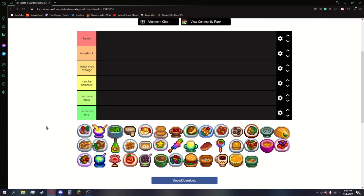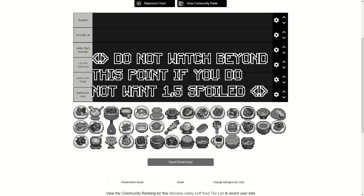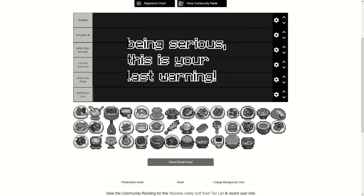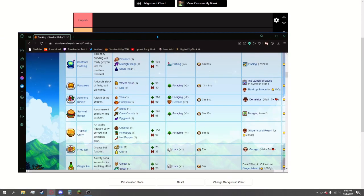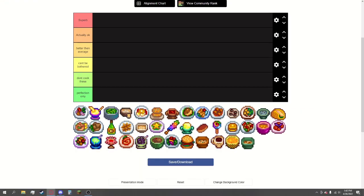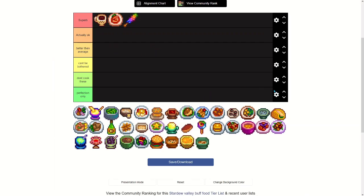I made a tier list of every single buff food in Stardew Valley. Just a heads up there are some pretty obvious 1.5 spoilers here, so if you haven't played the 1.5 update yet and plan to, I would not recommend watching this video. Before we get into this I have every single recipe pulled up so I know if something is good. A couple of the obvious ones — we all know where those are going.